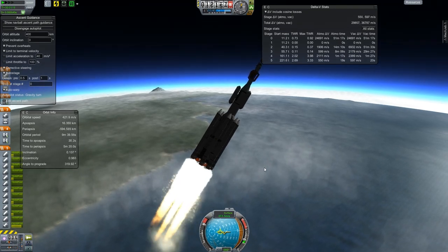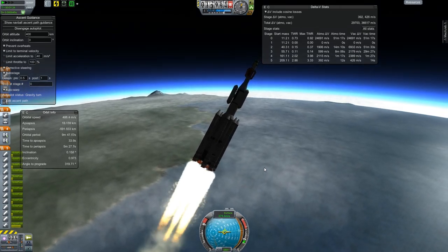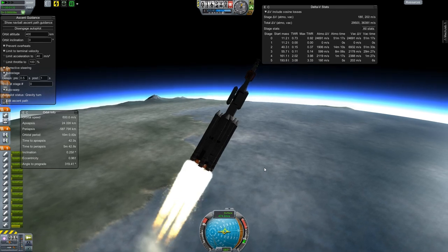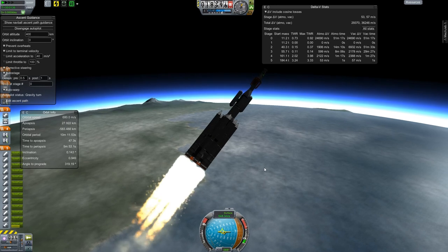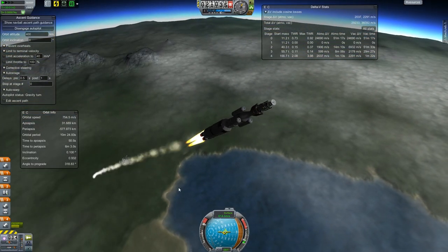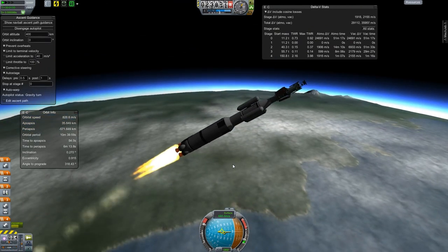Those solid rocket boosters are going for days. Unfortunately I don't think I staged them right — looking at the staging diagram, those nose cones have little solid rocket boosters that are supposed to push them away from the main body of the craft, but I believe I had them all staged wrong and they fired when we were on the ground. That's unfortunate, but it doesn't really matter because we're really high up now, so they should get a decent kick just from the decouplers. That was a little bit too close — those nose cones are supposed to have little jets that fire to separate everything.